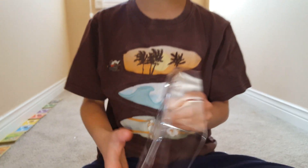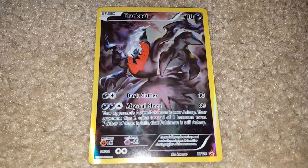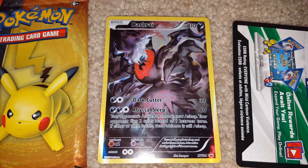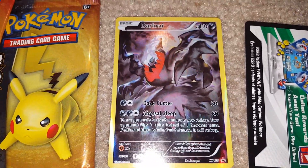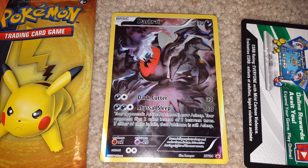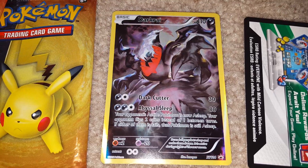Now let's get into the meat and potatoes. Let's show all the viewers the Darkrai card. It's a full art and it's Blackstar Promo XY114. It has 110 HP. It's shiny and dark - shiny but in a very dark, matte kind of way. It does dark cutter for 30 or abysmal sleep for 80, which you already mentioned. Retreat cost is two energies.